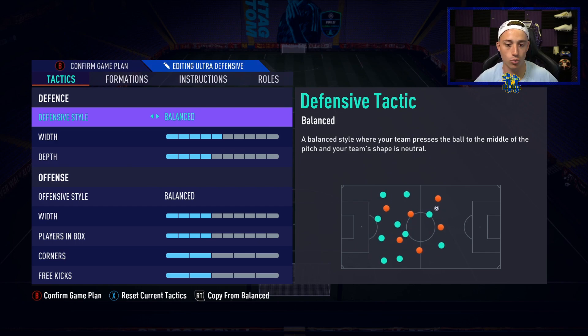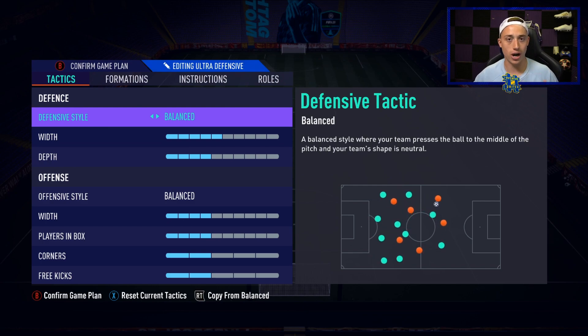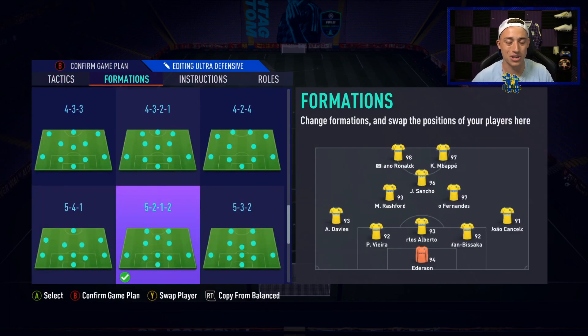The five back is what you want to switch to when you're trying to close out a game. When you win the ball back, you still want to be able to go up and attack — if you can get that next goal, you've probably killed the game off. The five back is also amazing for stopping through balls. The through ball meta this year is absolutely ridiculous, and what a five back does is put so many players in the AI's way that one of them will cut out the through ball.